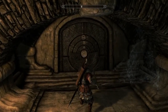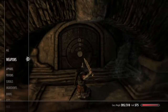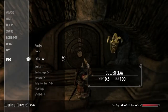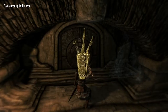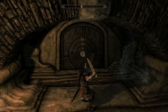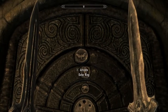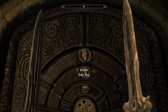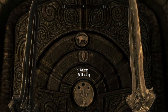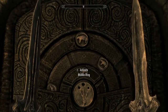Now we're at the main entrance to the main sanctum. Quick save, then look at the Dragon Claw that you have — you can zoom in and it will show you the necessary figures. It's bear, dragon, and owl. You turn these various rings until they match up, use the claw, and it opens the door.